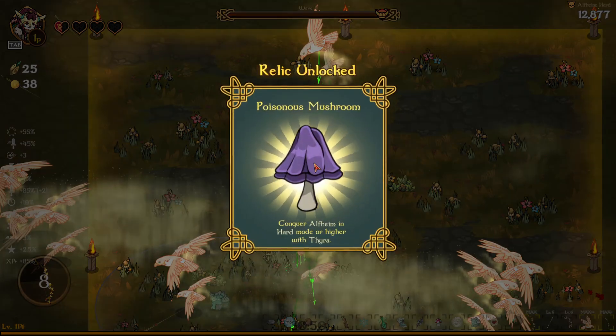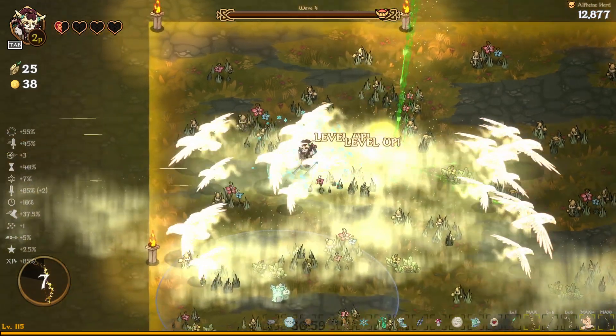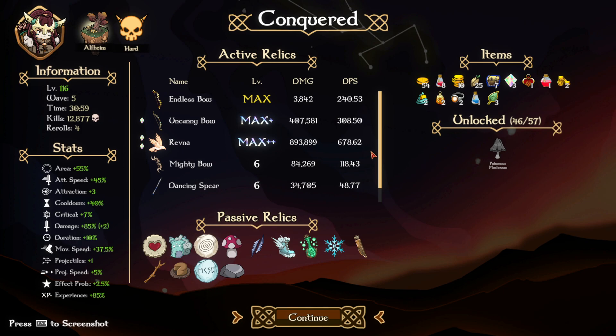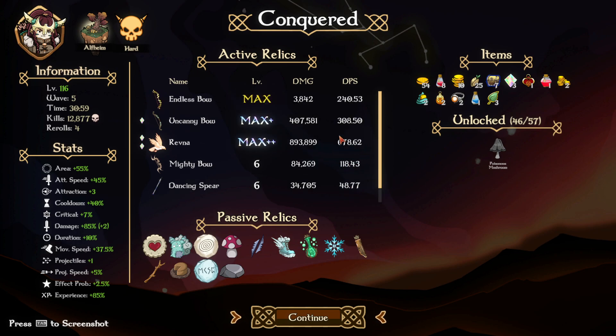I cannot see anything — please get the boss down. Yes! She did the best move she could have possibly done. We won! Phew — that was very panic-inducing. With everything being a light show, that's something the game needs to fix, unless there's an option for it. Let me check. We won Alfheim hard mode. DPS of the bow: 308. DPS of the Ravenna: 678 — pretty decent. Mighty bow is good — 118 DPS on top of everything else just from buying it.